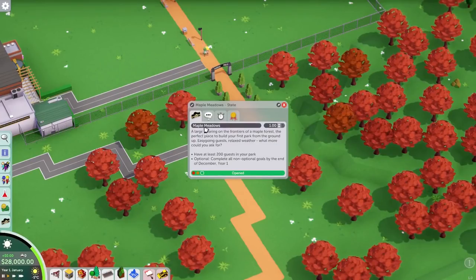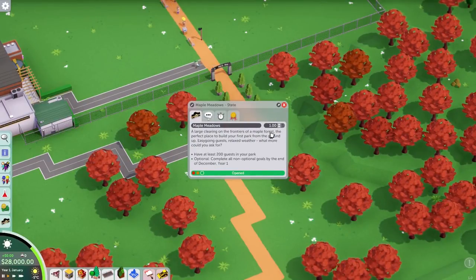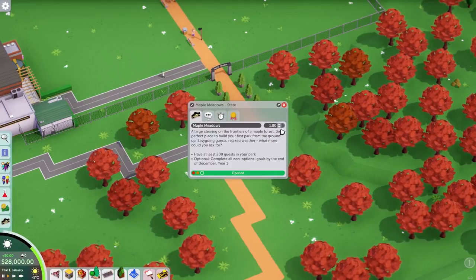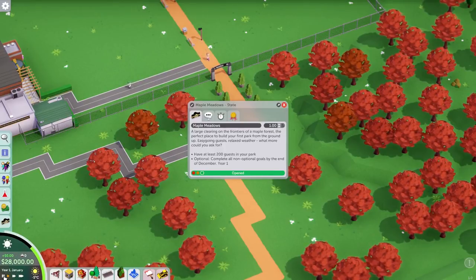The game loads and we have a little screen confirming our goals. It's also got the entry price we're charging to get into the park — currently $1. I mean, that is an excellent price. Let's just pause it, because I guess we're paying wages to staff and nobody's coming in yet. $1 to get into a theme park — that is an absolute bargain.